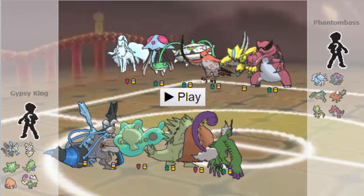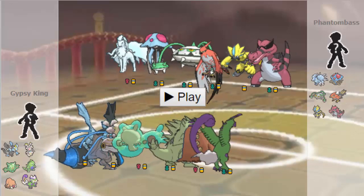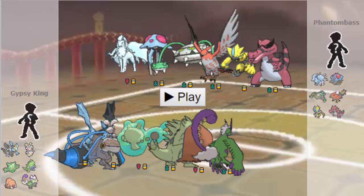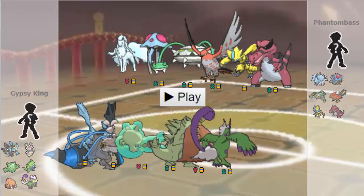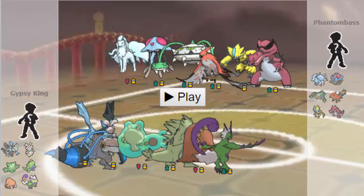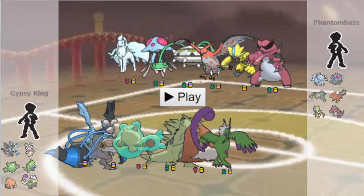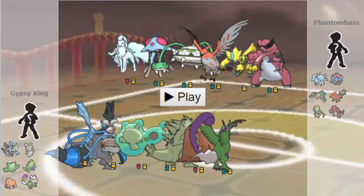But he also has Zeraora on his team, which is a pretty big threat to a lot of teams with its coverage and just ability to run a ton of offense, given its massive speed stat. So he can definitely run it like a mixed Zeraora here with something like Close Combat, Plasma Fist, Hidden Power Ice for my Gligar as well, and potentially even Grass Knot if he wants to lure in a more defensive Pilo. So he's definitely got options for that thing. It's a pretty big threat versus my team.